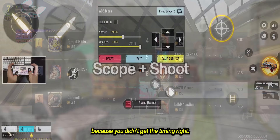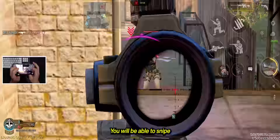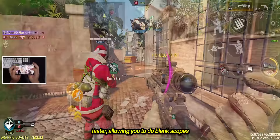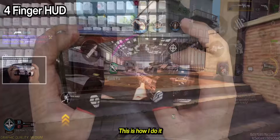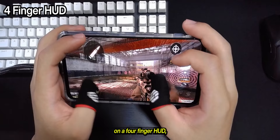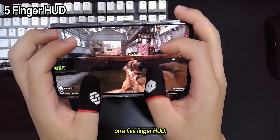Just use scope-to-shoot or manual scope, and use tap to ADS or tap-and-hold to ADS. It'll work fine depending on what you're comfortable with. You will be able to snipe faster, allowing you to do blank scopes and no-scopes in desperate situations. This is how I do it on a four-finger HUD, and this is how I do it on a five-finger HUD.